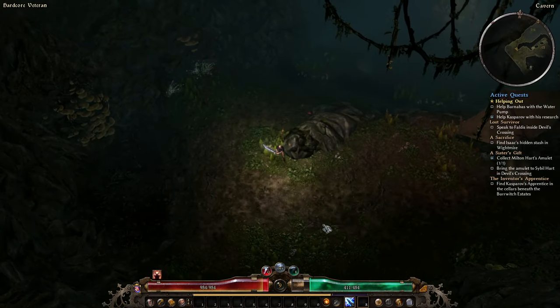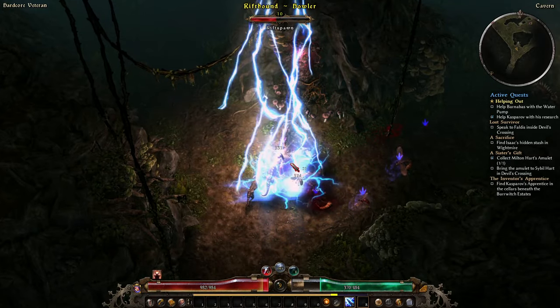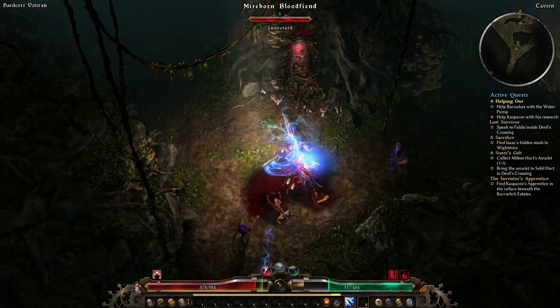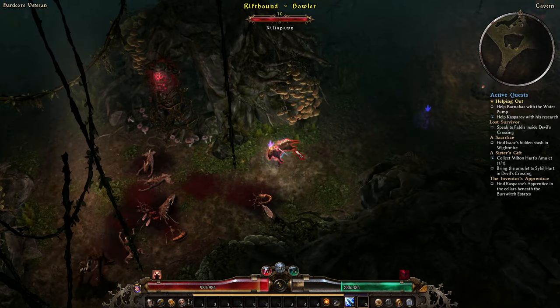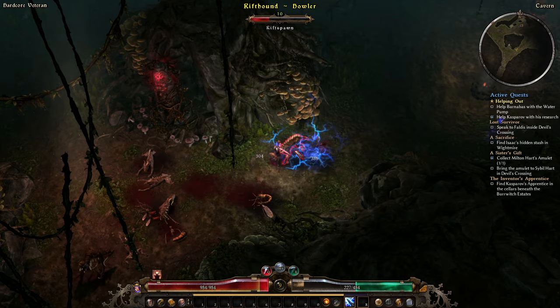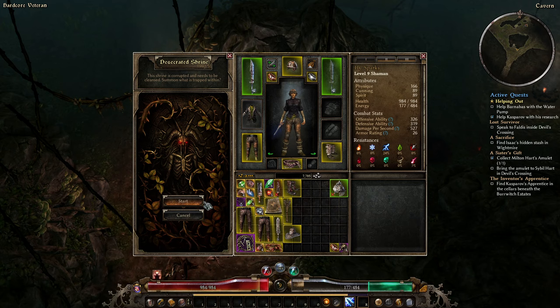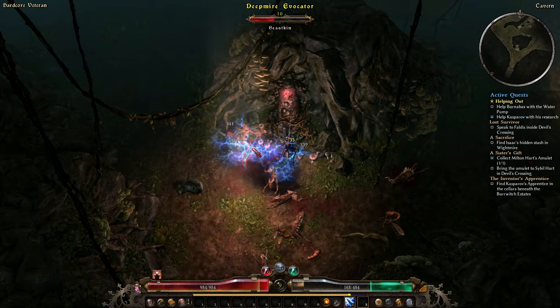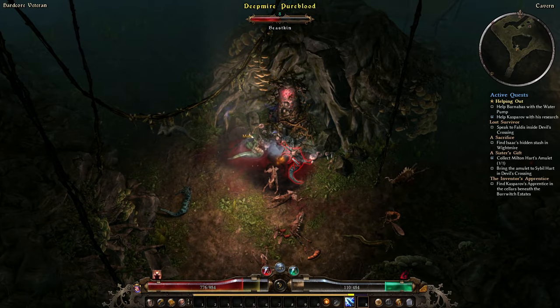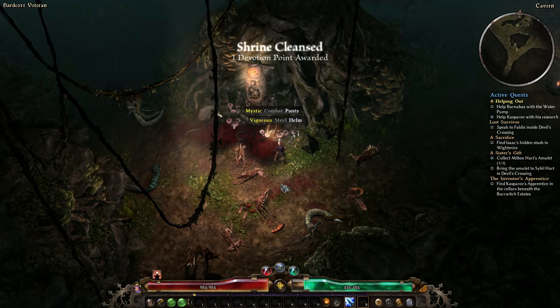Here's our devotion shrine — this one is glowing red so it's called a Desecrated Shrine. The blue ones want you to make an offering of a crafting item. The red ones are going to try and kill you — the shrine is corrupted and needs to be cleansed. Summon what is trapped within — let's go. Another Slith Necklace dropped, just because we don't need them anymore they're everywhere.